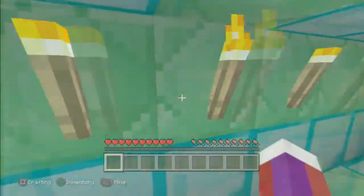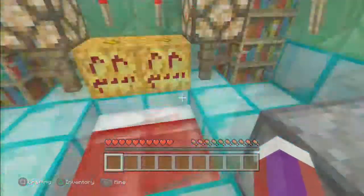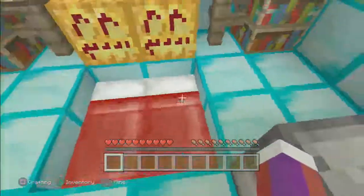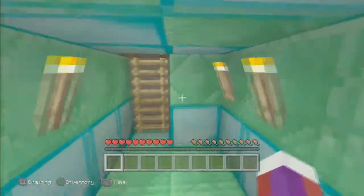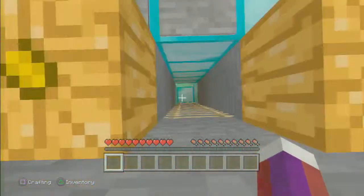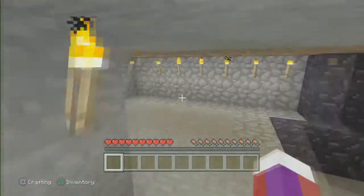As we go down the stairs — don't ask how I got all these diamonds and emeralds, I just got them. And don't ask why I have two beds, I don't know why I put two. Maybe I'll just leave two in there.